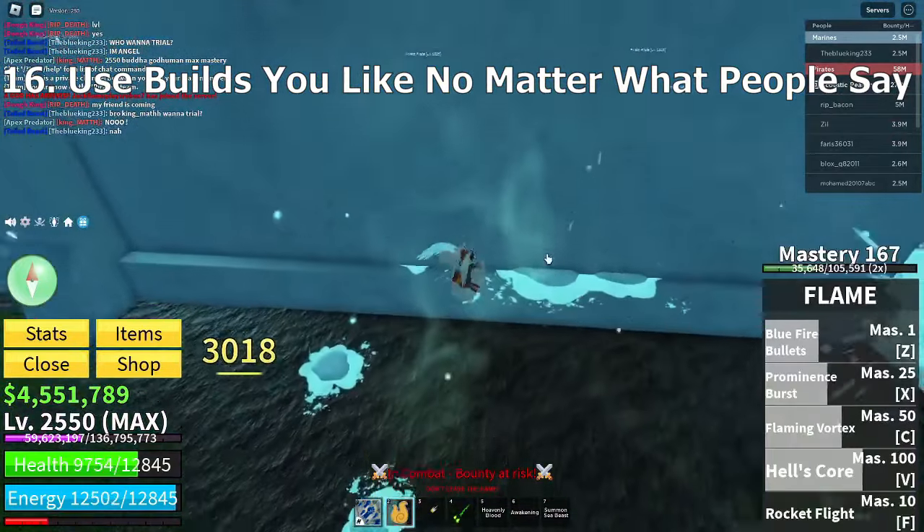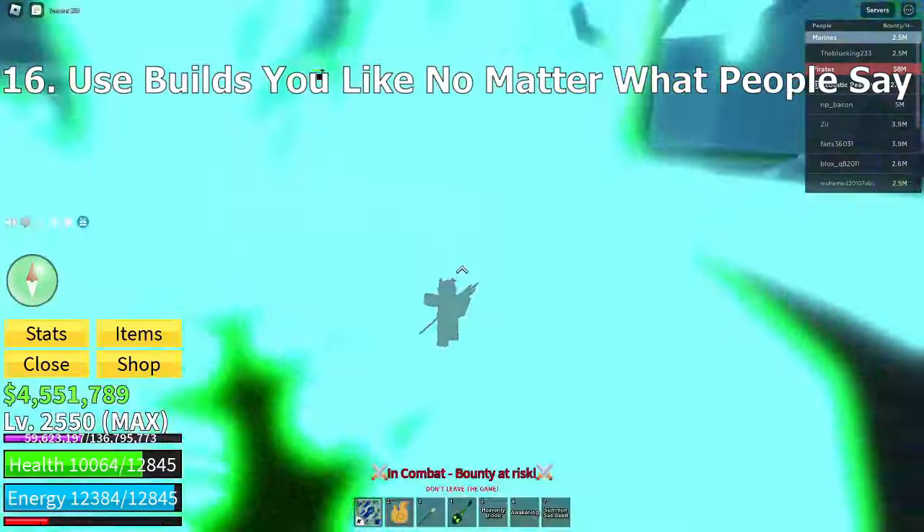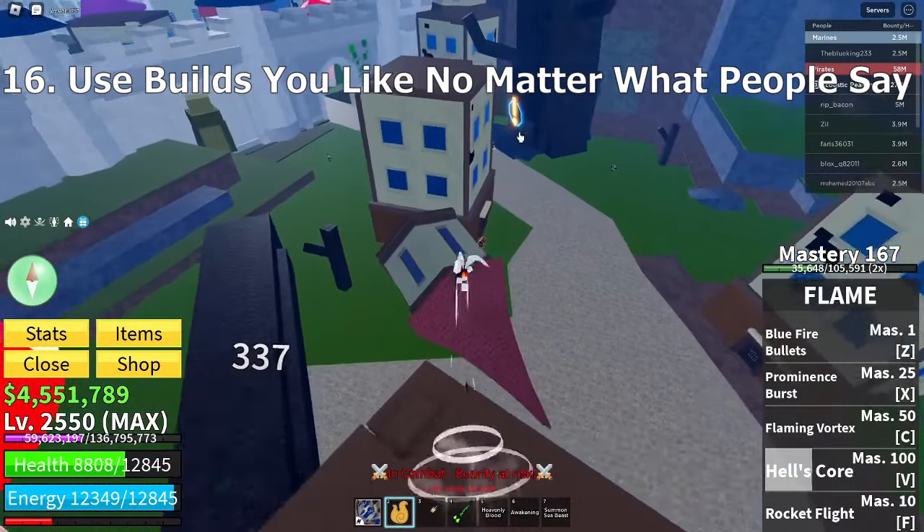Use builds you like, even if they call you brain dead — this shows that they are salty. The only time it is brain dead is if you are maining Dough with the easy combo, Leopard spamming, or Kitsune as a 30 million bounty. Otherwise, do as you will.